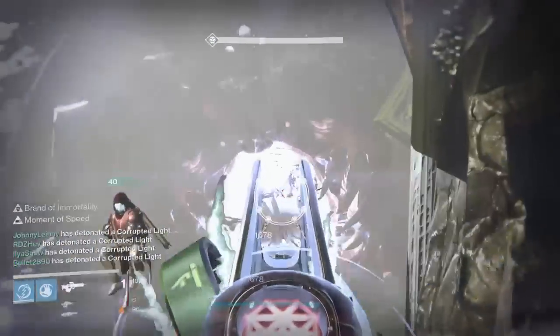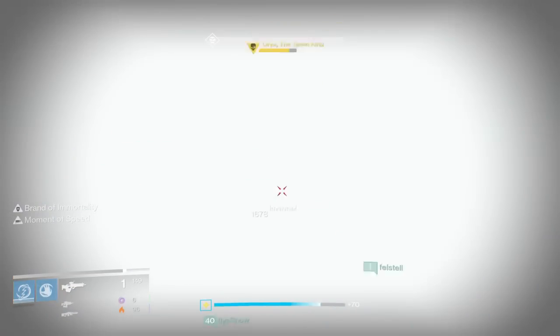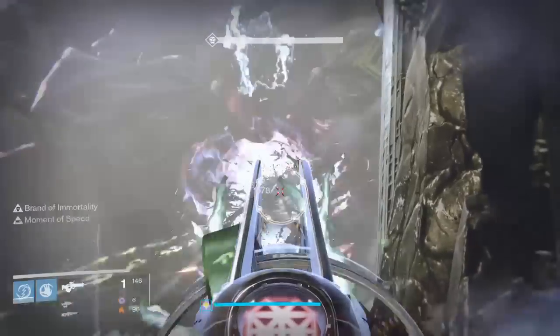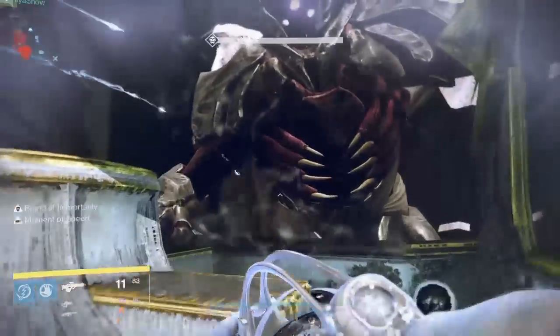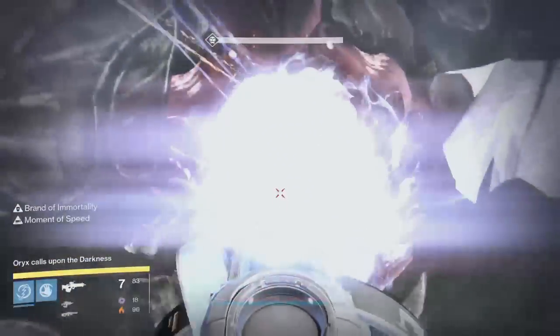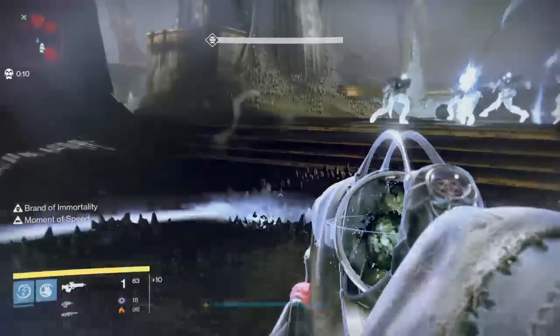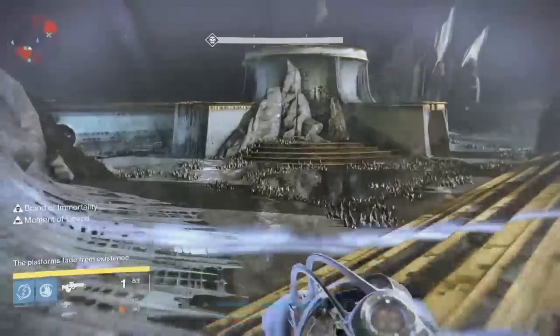Орикс, обнажив грудь, разведёт руки в разные стороны и замахнётся для хлопка. Если вы нанесли недостаточное количество урона, он хлопнет в свои демонические ладоши и все умрут. Но если урона было достаточно, вы остановите хлопок — Орикс дёрнется, и в этот момент четырём игрокам, которые поочерёдно активировали кнопки, нужно спешить к своим платформам. Помните те чёрные шары, оставшиеся после смерти Огров? Сейчас пора их использовать.